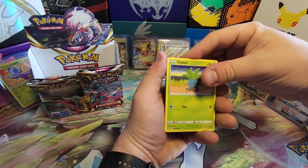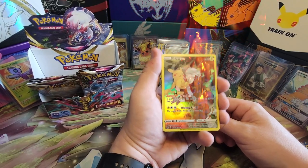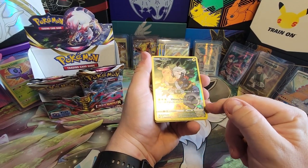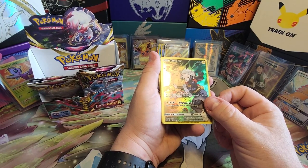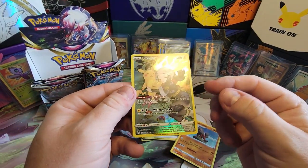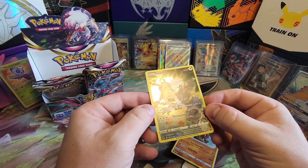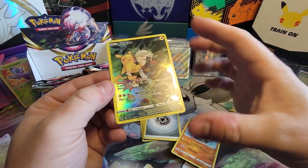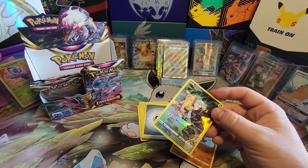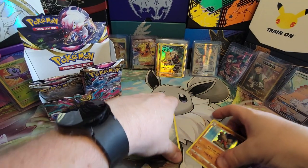Gastrodon, Archops — that was the first Archops I think we've pulled. Hisuian Growlithe, Lickitung, Slugma, Clefairy. I know that's a good card to pull — I've never pulled that one. That's a first for me. The Hisuian Arcanine Trainer Gallery card is very playable — that does some massive damage, and I think the energy cost is zero or one. So what do we have after this? We have seven booster packs left.